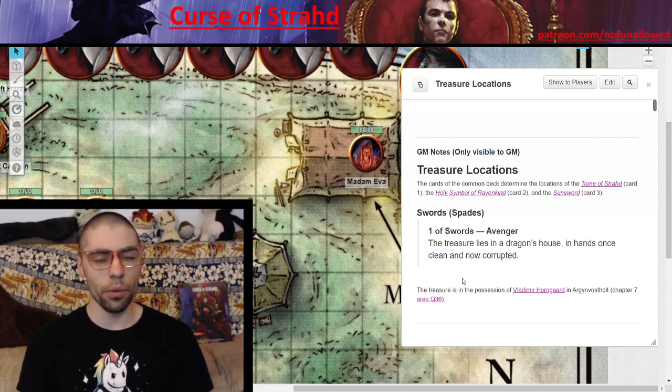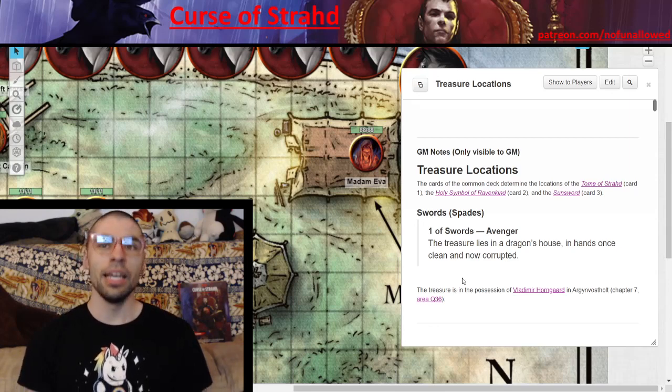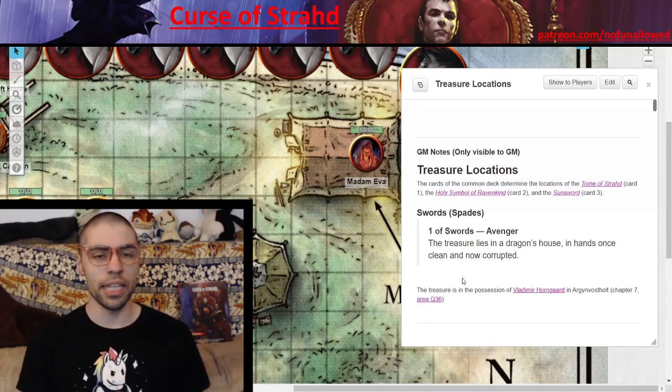When you do this card reading, whether you do it completely random or rig the deck, there is a ton of locations these items can be at. In this video series, we're going to be talking about the locations and, more importantly, why the item is there. So let's go ahead and get started.